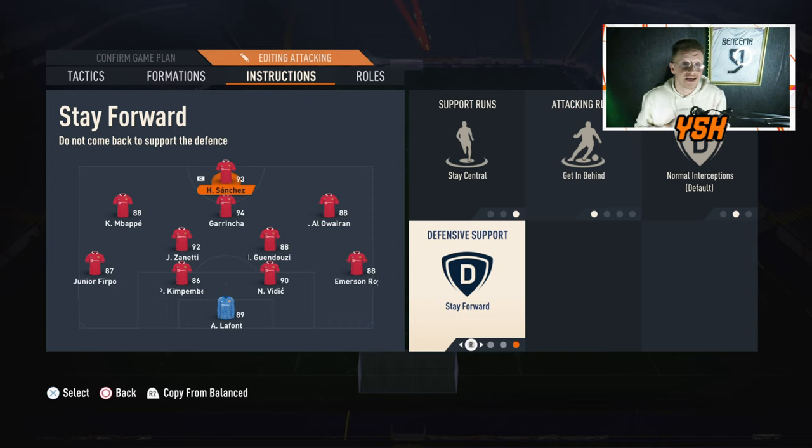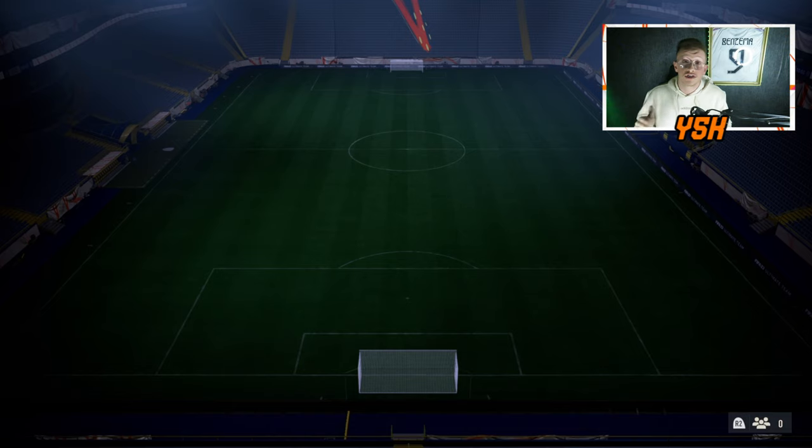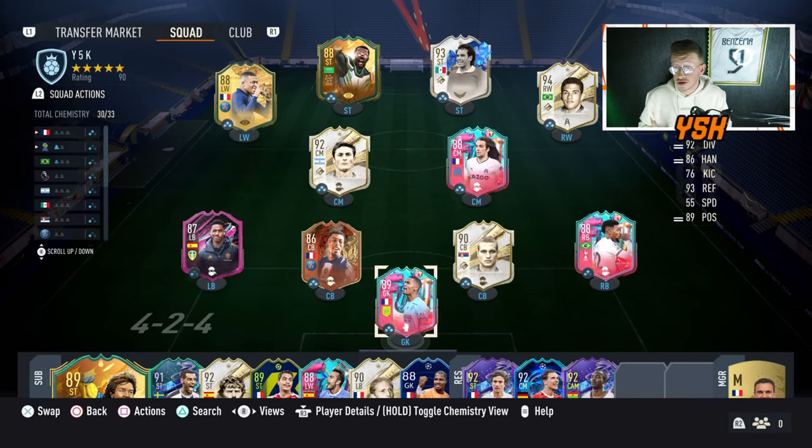That covers all the custom tactics and player instructions for the 4231. Try these and let me know how it goes in the comments. I've been using these after the latest patch and they're working great — I reached Rank 2 on the last Weekend League after switching from the 4222. Hope you enjoyed the video, don't forget to subscribe and like, and I'll see you in the next video.